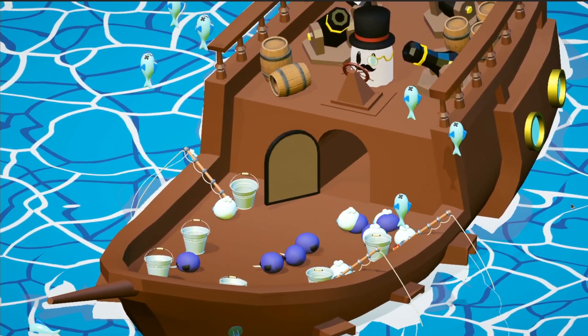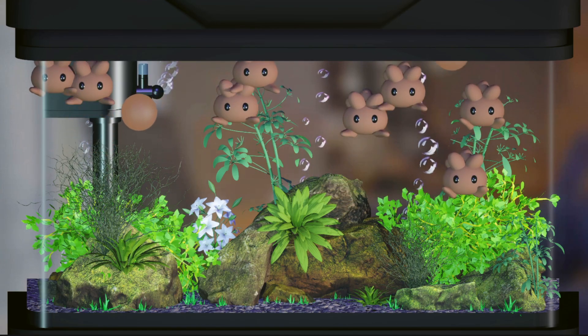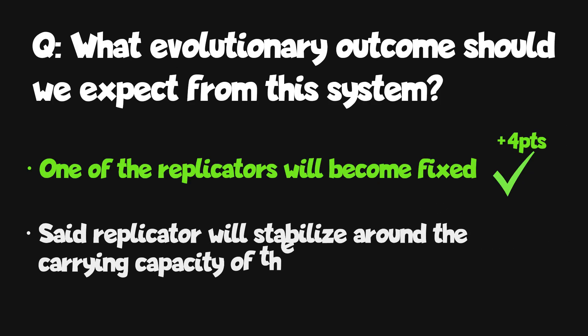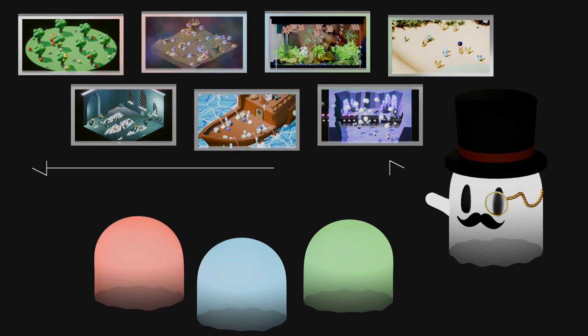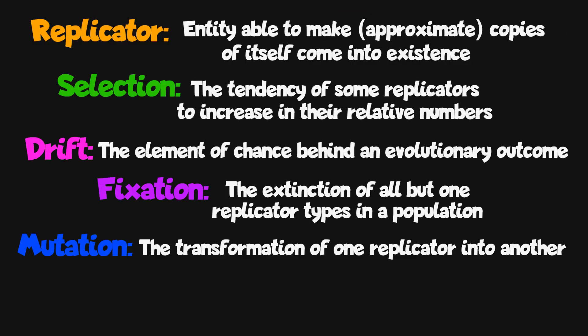I created seven evolutionary puzzles — seven different scenarios with unintuitive outcomes and mechanics which will put your knowledge about evolution to test. Each puzzle has a series of questions for you to answer. Get them right and you'll receive some points. At the end there will be a leaderboard where you can compare your score. The puzzles are ranked from easiest to hardest. To solve them you'll need to understand the basic processes of evolution.